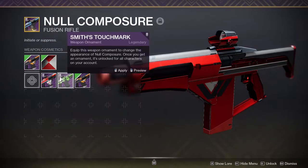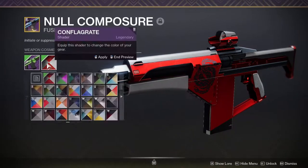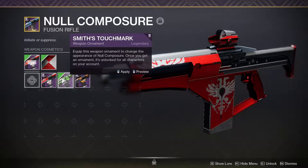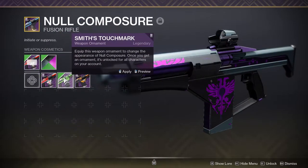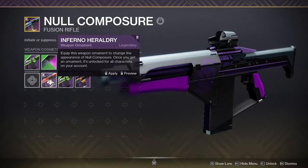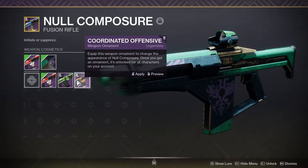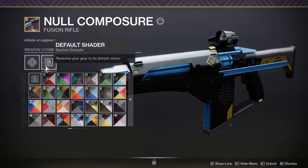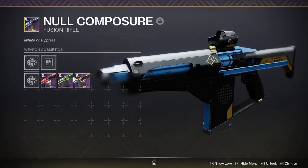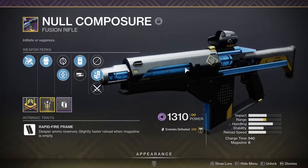I do appreciate the fact that the ornaments change the shader. Right here you can see almost everything is red, but with this ornament it's not red — there are a few changes I actually appreciate because sometimes you just don't want something to be that type of red. It applies to almost every shader if not every shader, which is pretty cool. So if you like a shader but don't like how it looks, you can look around to see which ornament looks best.